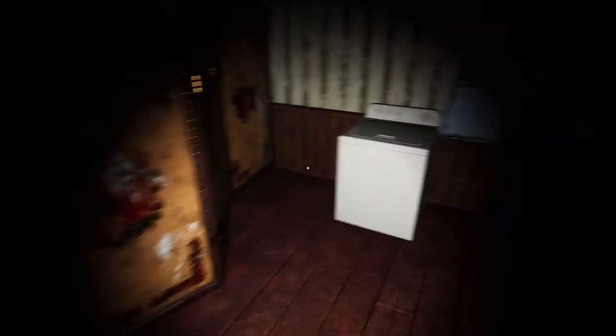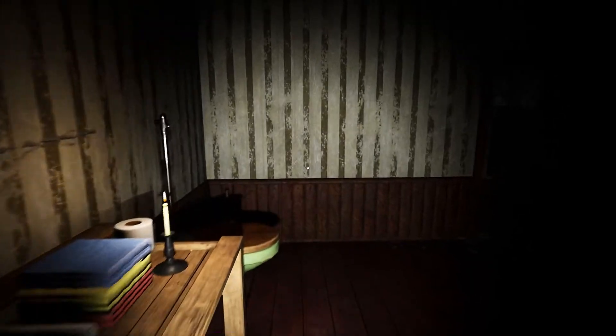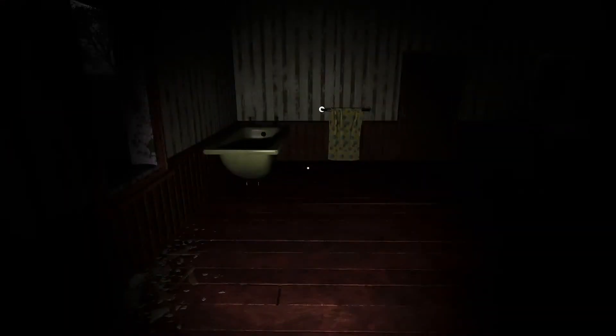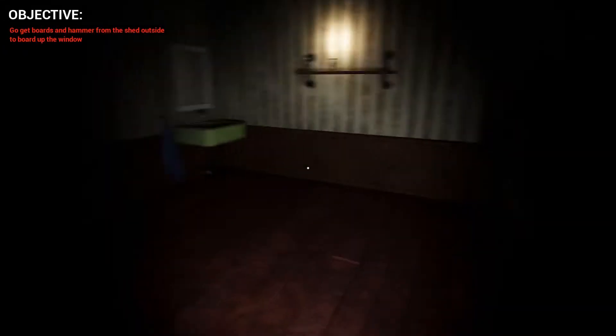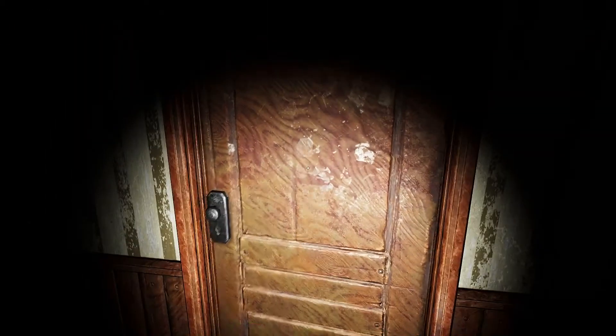I want a horror game where you don't have to face the light switch next to the doorway. I want it to where you could just walk to the side and hit a button to reach the switch, so you don't have to stare at it and then look forward, because you know something's gonna appear in front of you when you turn the switch on or off.